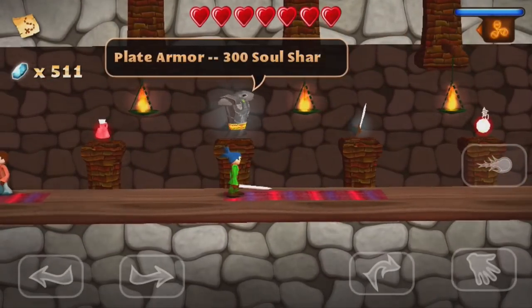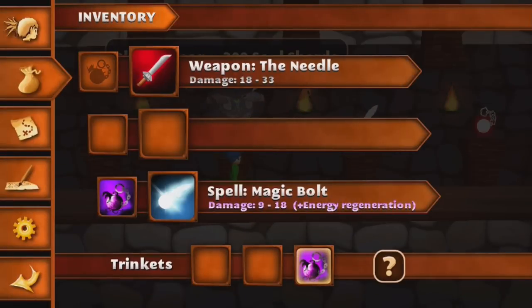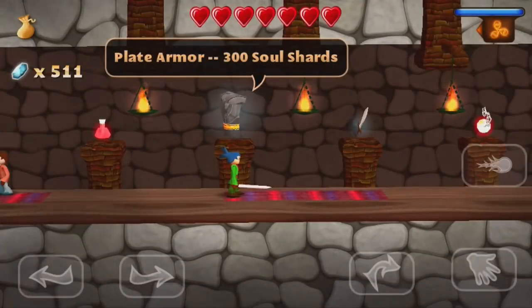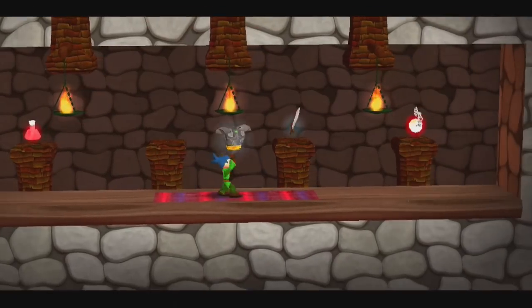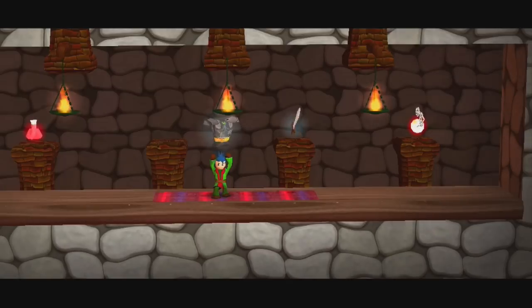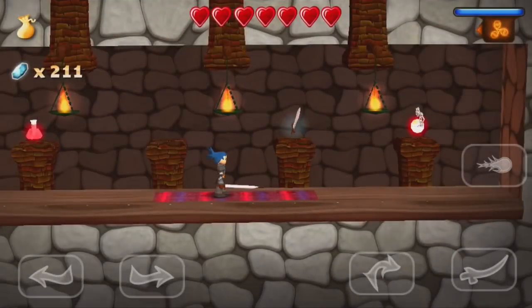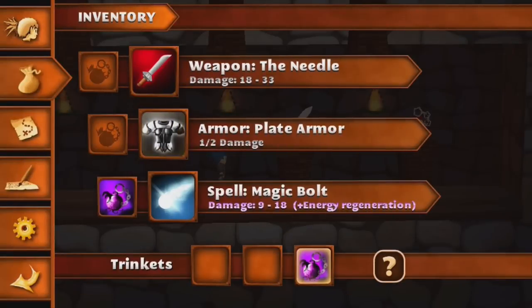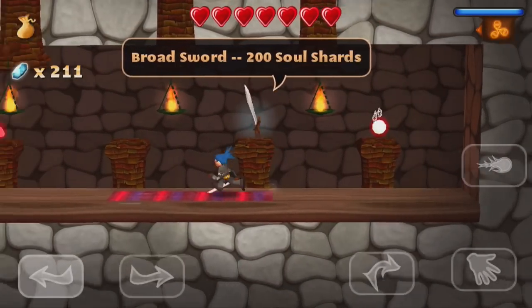There are a lot of things here. I have 511. First things first, you want to buy the plate armor — I mean obviously I have no armor right now. This armor is amazing. What does the plate armor do? It halves the damage — very interesting.